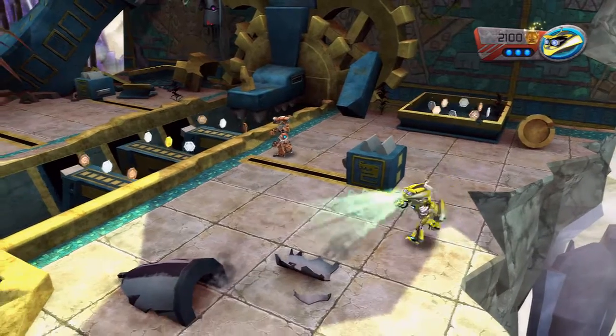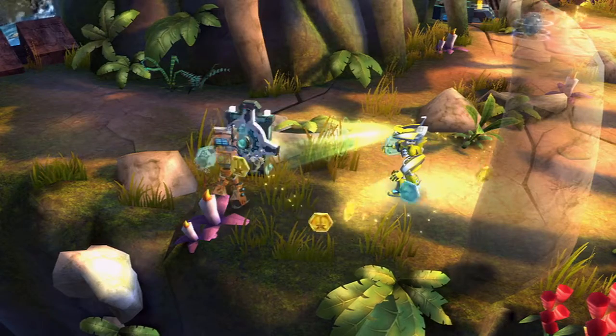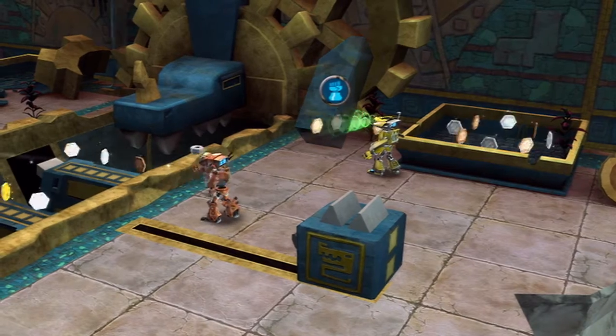One of my favourite action parts in Spare Parts is the X Scanners. What you can do with those is put them on like a pair of X-ray glasses, and what they enable you to do is scan the world around you for hidden achievements, unlockable areas, and also give you hints on what other action parts you need to use to progress.